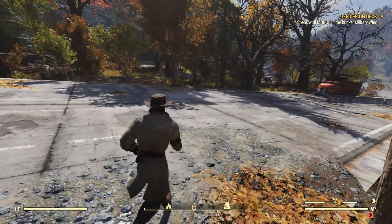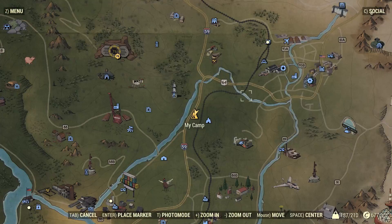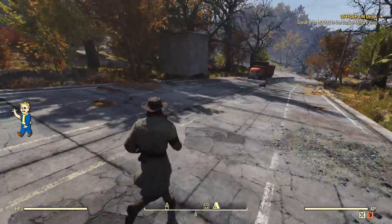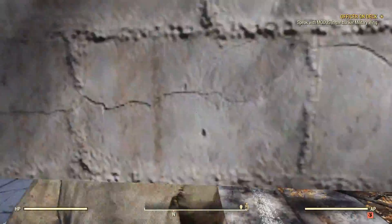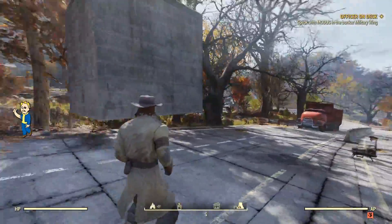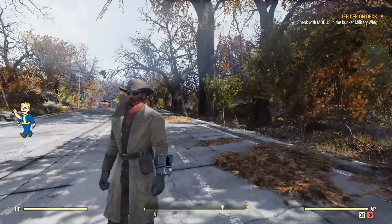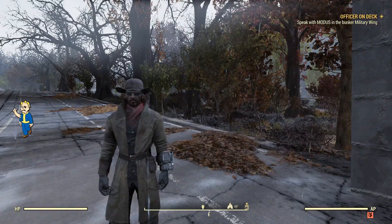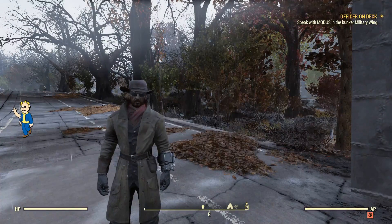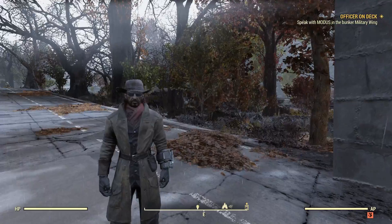Alright guys, we've logged back in. My base is right here, supposed to be right directly in front of me — and the floating foundation is still here! It looks like it will bring your base back to where it was once you log back in. So it looks like this might be legit. Except there's one thing to remember: Bethesda is really sore about a lot of things in this game, and I highly suggest you really think about this before you do this exploit, because if you do, you might get your account banned.